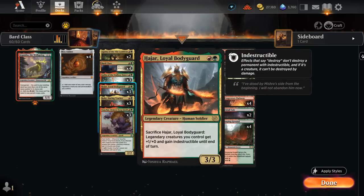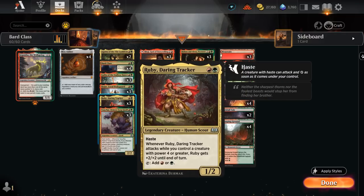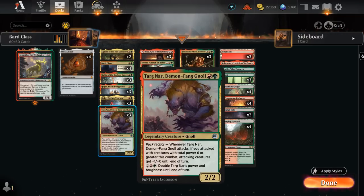Then there's Bodyguard, which can be sacrificed to give our legendary creatures 1 extra power and indestructible until end of turn — very useful to protect our more important creatures. We've got Ruby, and then 3 copies of Targonar with pack tactics. Whenever Targonar attacks, if we attacked with creatures with total power 6 or greater this combat, attacking creatures get 1 extra power until end of turn. We can combine that extra power boost with the activated ability to double power and toughness to turn Targonar into a lethal threat.